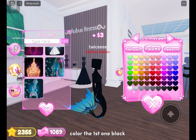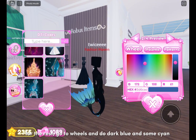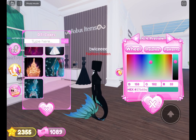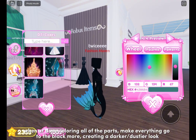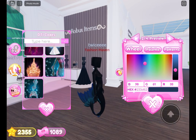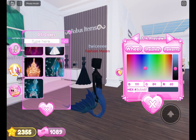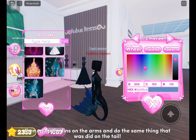Color the first one black. For the rest, go to wheels and do dark blue and some cyan. When you're done coloring all of the parts, make everything go to the black more, creating a darker or dustier look. Then equip the fins on the arms and do the same thing that was done on the tail.